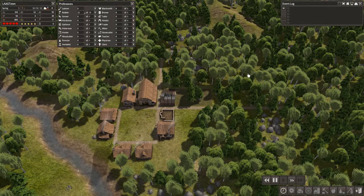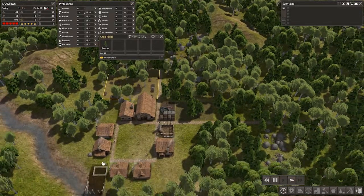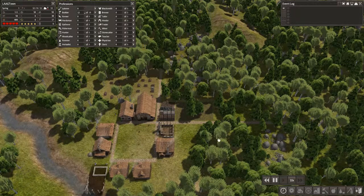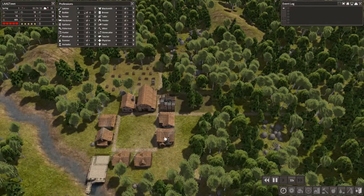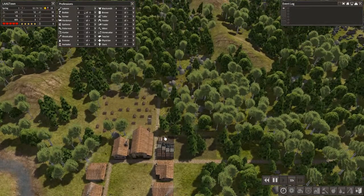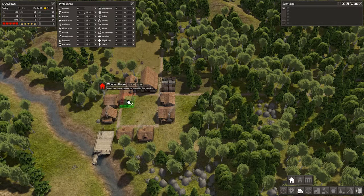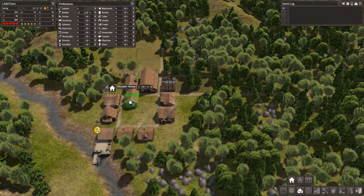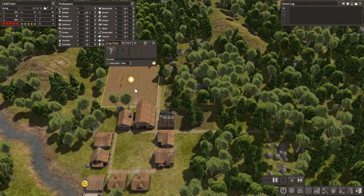The builders are getting to work building everything — they're cutting down and clearing all our pastures. Once things start to get going — there's another house; I put a house down — so the population will continue to grow, which is a pretty big deal.